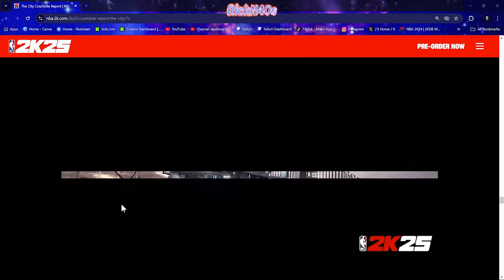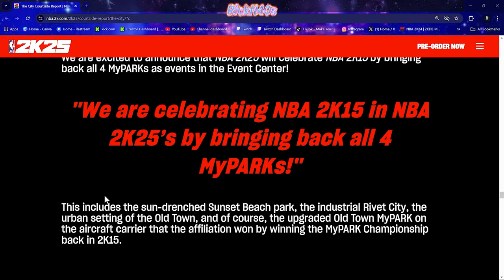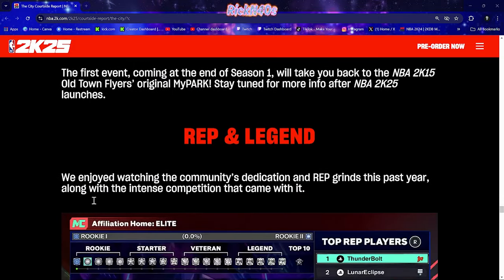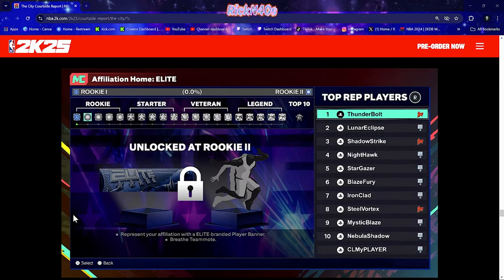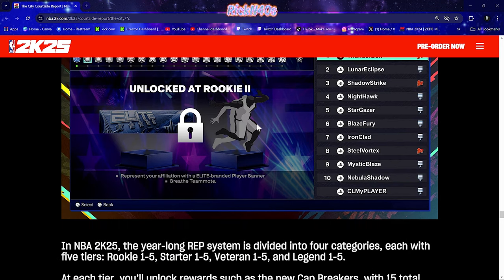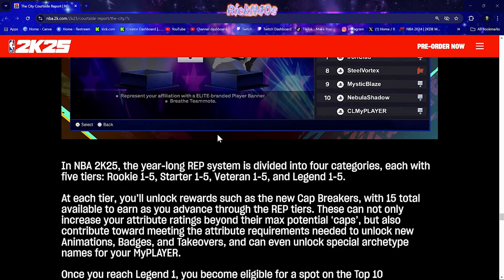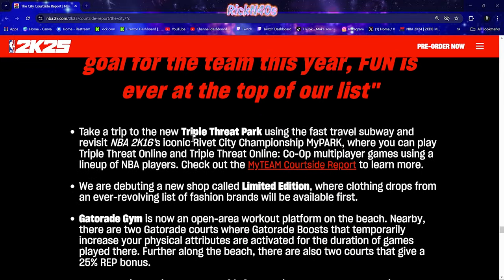We've got these old parks coming back as events — the chat was calling them L-Events. At least you're getting the situation. And then the rep legend grind is back — the rookie to legend grind is back. Five levels for each situation: rookie, starter, veteran, and legend. And then we've got the top 10 again. It's heavy out here.